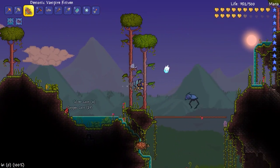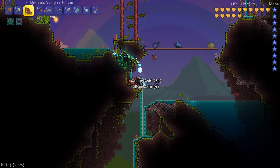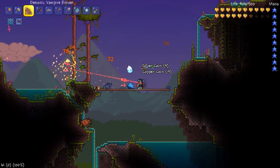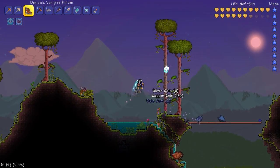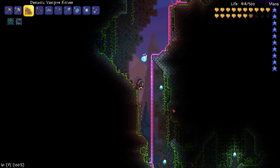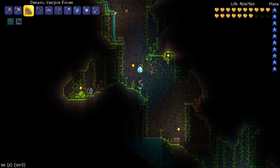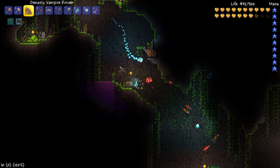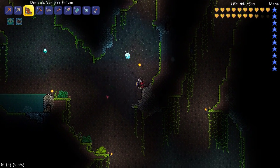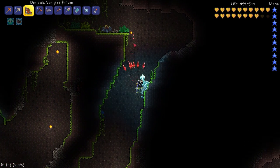Once we upgrade our armor I think we're in a better standing. I should go back and start planting pumpkin seeds, since this world does not have pumpkins planted yet. We'll need pumpkin seeds for the pumpkin moon, which is right around the corner. We'll need at least chlorophyte armor or turtle armor. Of course, I would feel much more comfortable with beetle armor — that is just several steps above the rest.